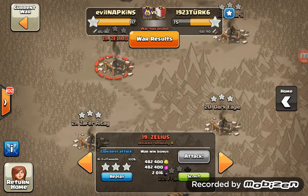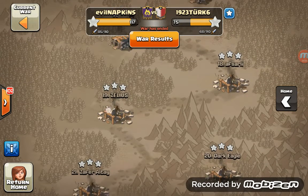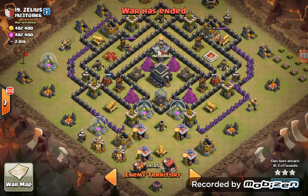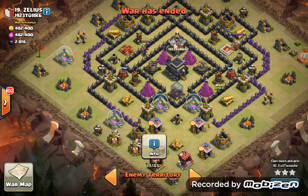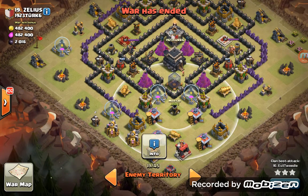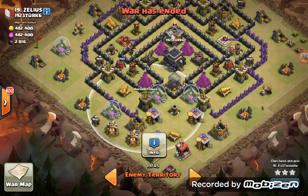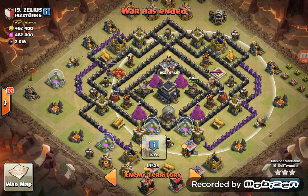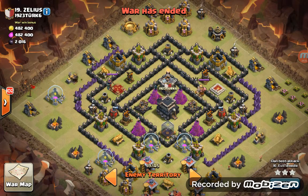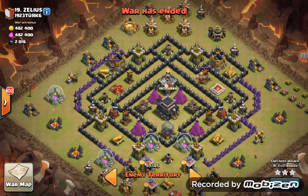The next base I hit — this was my first ever Go-Lava Loon 3-star. Really quite pleased with this one, and I hit it straight off the bat with no replay. It's yet another one of these bases that you could Hog. You could assign a GoWiWi army to cover the bottom half of the base and come in on this cannon, which I did in the prior war on a much tougher base. This guy does have double black X-Bows, and basically you could Hog the top — I did that in a prior replay from the prior war, so I didn't do that this time.